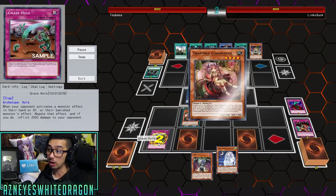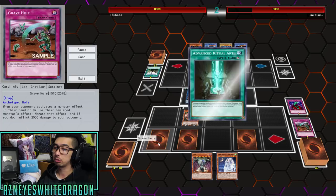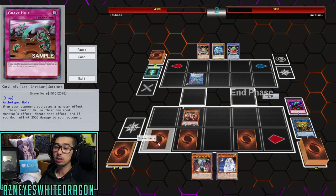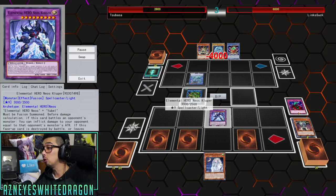We have burn damage with Grave Hole. If you guys haven't seen this card, it's actually a pretty decent card. It can stop some of the hand traps — when your opponent activates a monster effect in their hand, graveyard, or banished zone, you get to negate that effect and then burn your opponent for 2000 points of damage. Not only does it stop the card, but you're also dealing damage. If this card was a quick play spell it would be absolutely amazing.